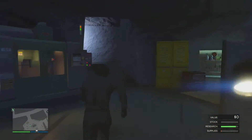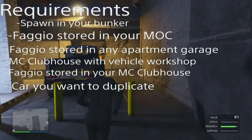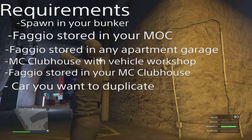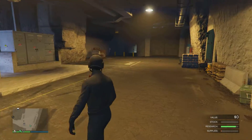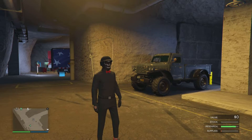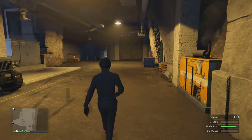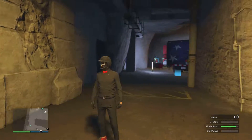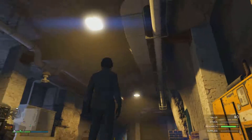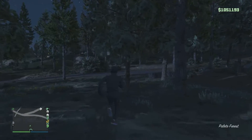The first thing you guys will need to do is spawn in your bunker — that's the most important thing. If you do not spawn in your bunker, it doesn't matter which bunker you have, it will not work. You'll also need a Faggio or Sanchez in the back of your MLC, an MC clubhouse with an MC garage, a Faggio in that MC garage, a Faggio in any one of your apartment garages, and the car you want to duplicate.